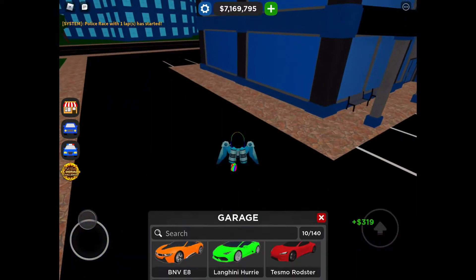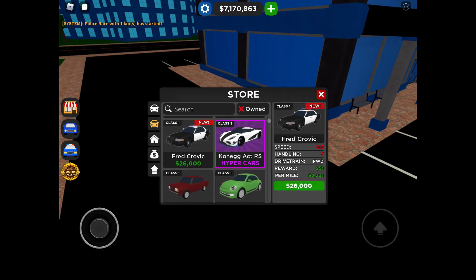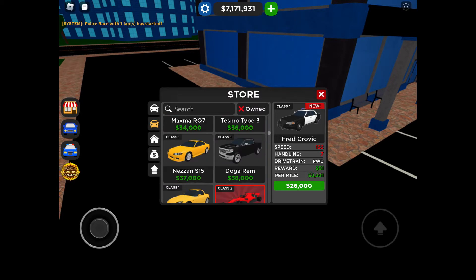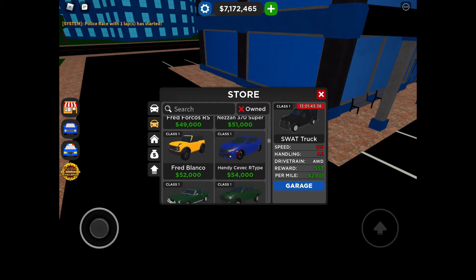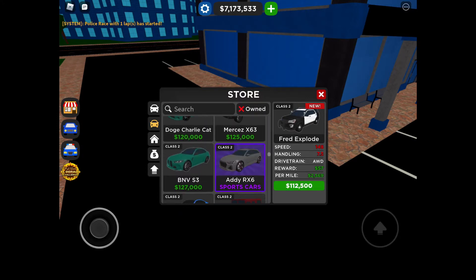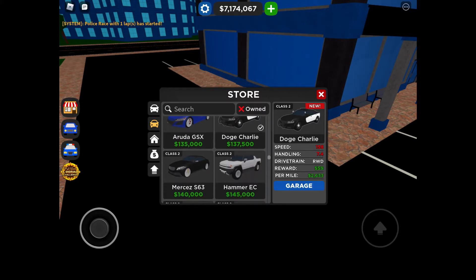So other than that, there are new cars — police cars. One is the Ford Kravik, next is another similar one, then the Swat Truck, then the Ford Explorer, and then the Dodge Charger.